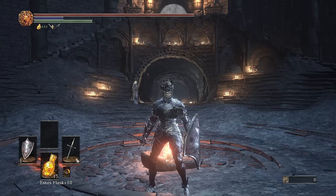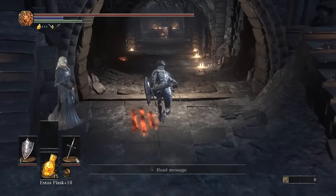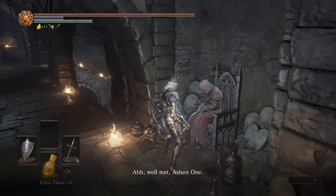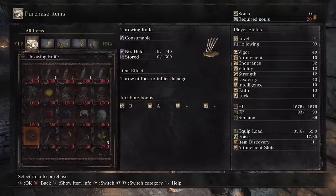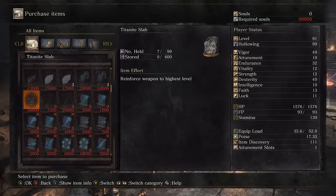I'll recap the other locations in case you missed them. One comes from killing Halflight at Archdragon Peak — he's in a secret alcove up a ladder around the corner near the bell. Another you get after defeating Nameless King; it's on the ground. And the last one you get by placing all of the Lords of Cinder's ashes up top, then buying it from the Handmaiden for 30,000 souls. That's all eight slabs.